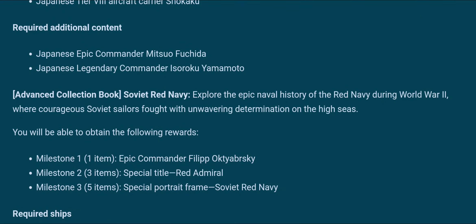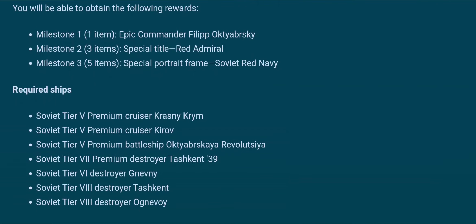Next up — same thing: epic commander plus portrait frames, and we need a bunch of premiums or a couple of the destroyers. The epic commander is much more valuable for a player, especially a newer player, than the special portrait frame, because that's just visual fluff. You get the commander for a single item — so if you get a Gnevny, which is a tier 6 tech tree destroyer, you get an epic commander out of that for free. That's a really good way of putting it rather than giving you the visual fluff for free and requiring actual work or money spent to get the other things.